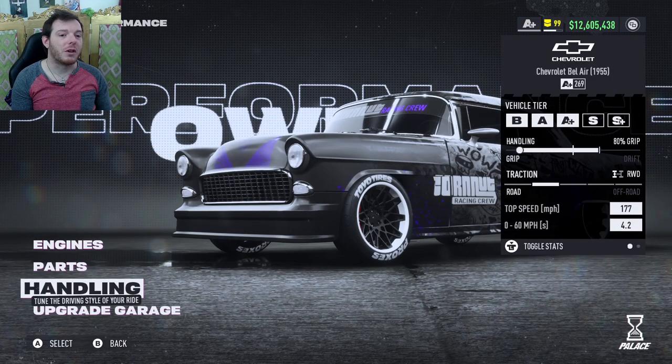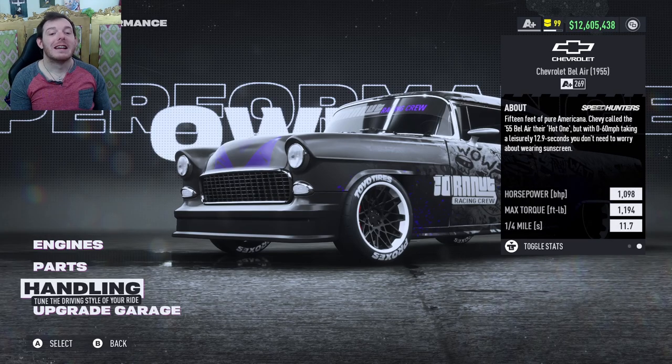That is going to give you the nil-built, Cornut-approved A+ 269. 177 top speed — this will do almost 190 with redline tech. It's got the legs and that's really good for A+ class. 1,098 on your horsepower and 1,194 on the torque. It's nuts.